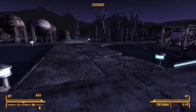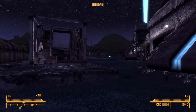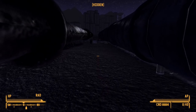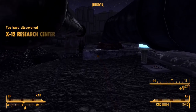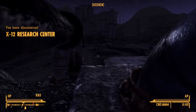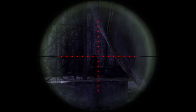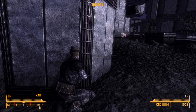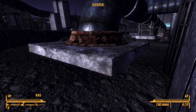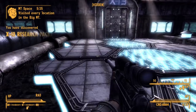Now that I had all the info I needed, it was time to explore the Big Empty. At the X-13 training site, there was a stealth suit that would be very helpful for this challenge. So I started towards X-13 and immediately noticed a problem. The outlying area was littered with Night Stalkers and the occasional trauma harness victim. This made reaching X-13 a lot harder than it needed to be. I was held up right outside the entrance by two different packs of Night Stalkers that really didn't want me to reach the stealth suit. With enough time and patience, I was able to get past them, though it wasn't very fun.